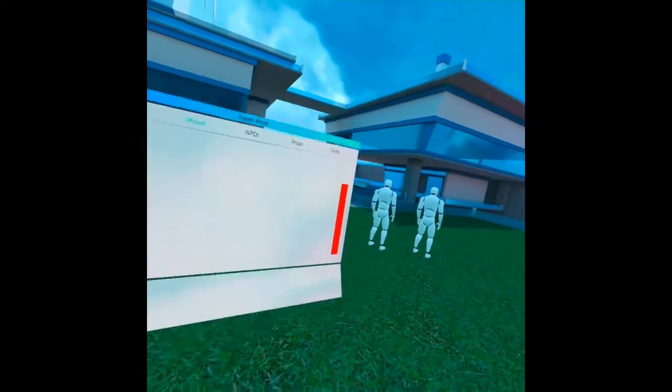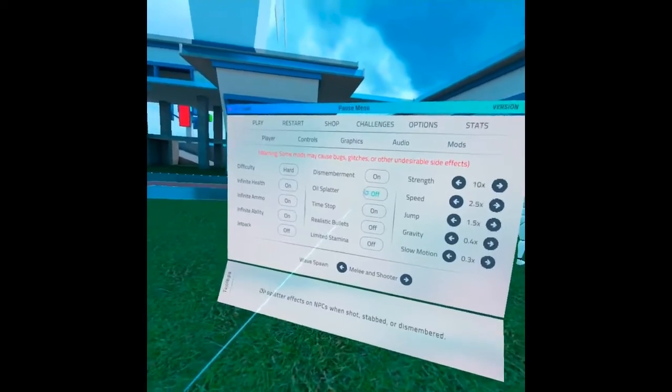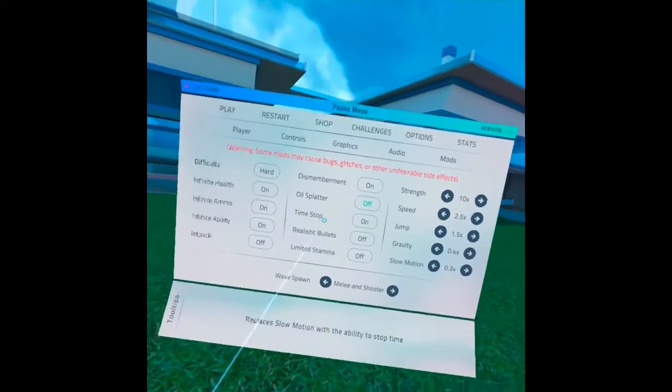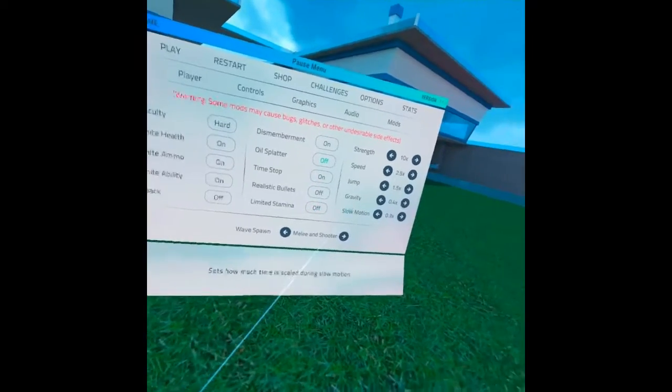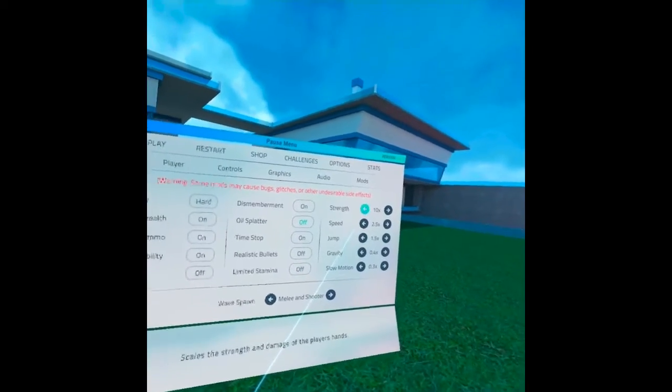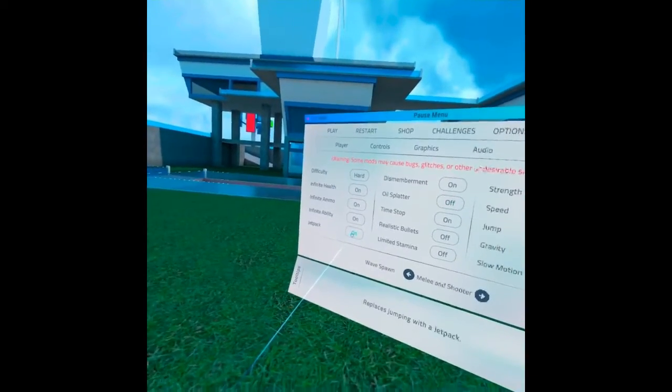If we go to add this and go to Options and then Mods, we're going to see things like oil splatter — but I'll keep dismemberment on — time stop, limited stamina... no, I'll leave that off. And basically, yeah, jetpack.